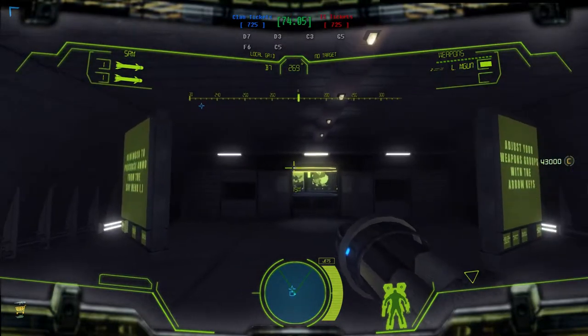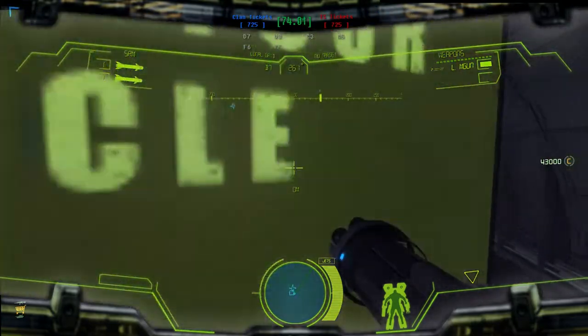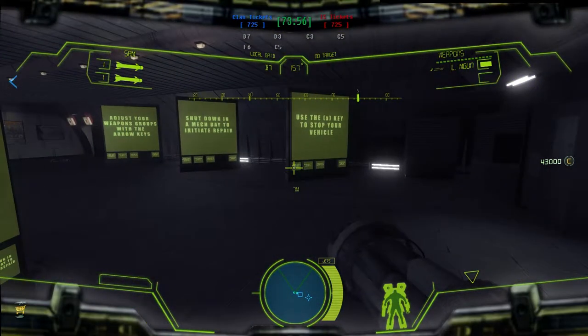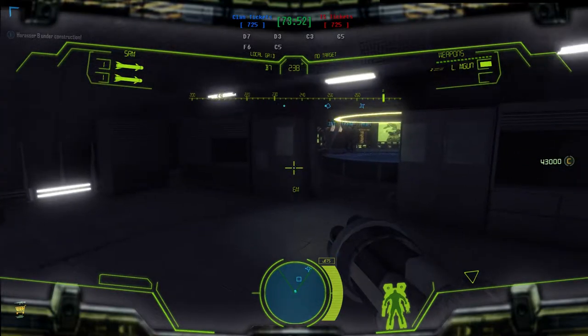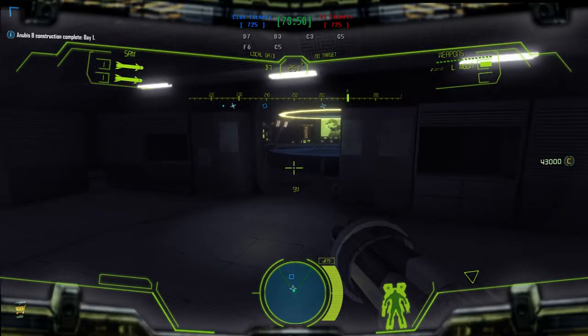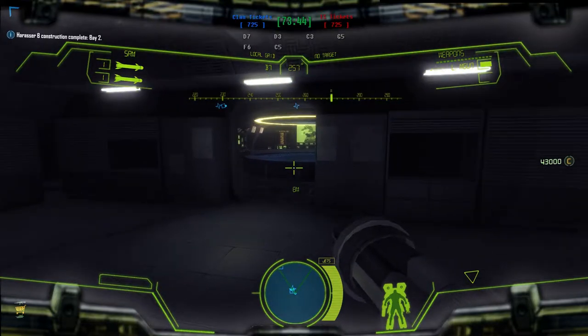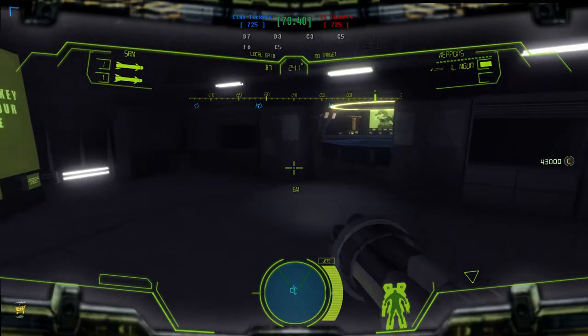Right now we're playing as a little battle armor. If you're familiar with the MechWarrior universe, it's basically a human in a power armor suit with a jetpack, a minigun, and other pieces of equipment. As you can see in the top left, we have our SRMs — we get two of those. And to the top right, we get our M-gun, minigun.